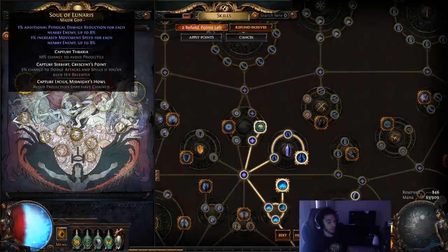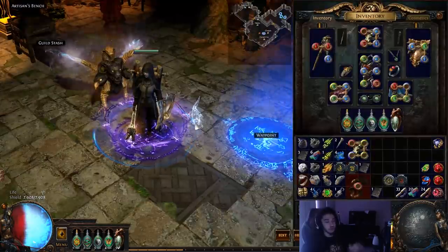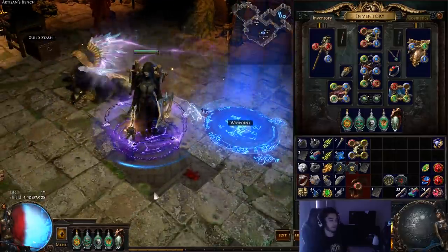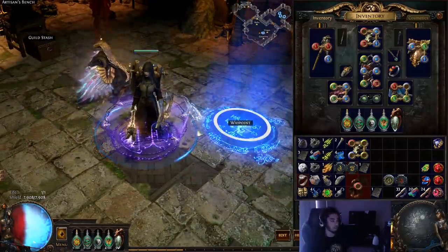So in this patch alone we're getting 150 Energy Shield, immunity to stun, more Curse Effect, an additional curse which is going to be Enfeeble, Fortify on our Shield Charge, 10% mitigation from Malediction, and we're switching our Major Pantheon. It's going to be crazy — I'm so excited to see what happens in this league.